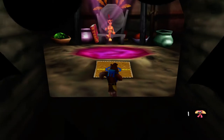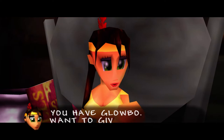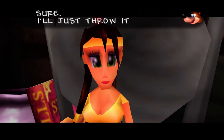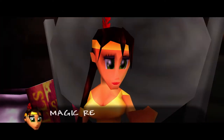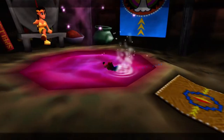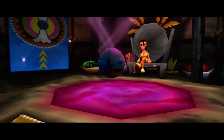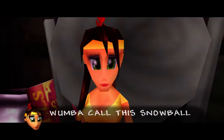Let's go ahead and enter Globo's Wigwam here and trade her a Globo for a transformation. You have Globo — want to give it to Hubba? Yes, we do. Magic ready. Jump in the Wumba Pool. Wumba calls this the Snowball. Use left stick to move and hold X for Big Heap Roll Attack.